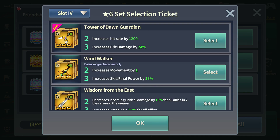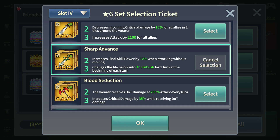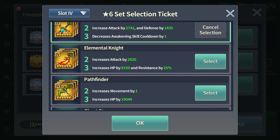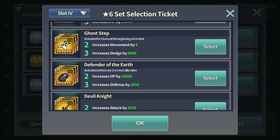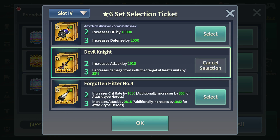In terms of slot 4, Sharp Advance was really helpful to me this month. On one or two floors I had it equipped on my Ian and was able to build Lord Gage that way. You don't really need it for Tower of Dawn — it's more of a Battlefield of Heroes set. Ghost Tap is definitely more useful, along with Defender of the Earth and Devil Knight.